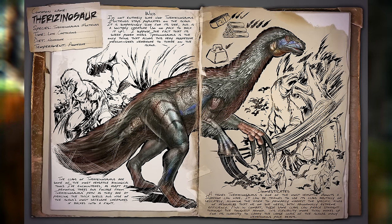Now the claws of the Therizinosaurus are some of the most versatile biological tools I've ever encountered. It's just as good at removing trees and foliage from its path as it is at piercing the thick shells and hide of the island's most defensive creatures.